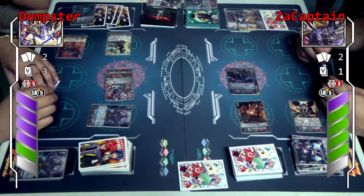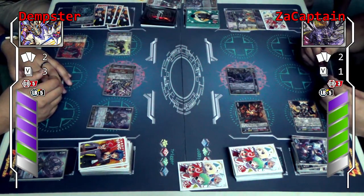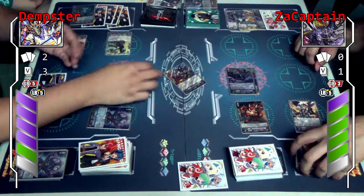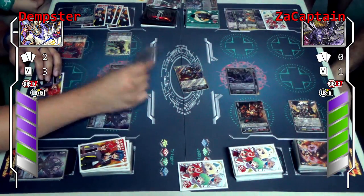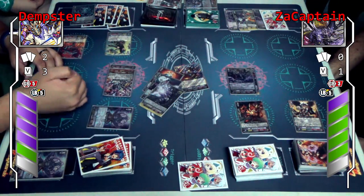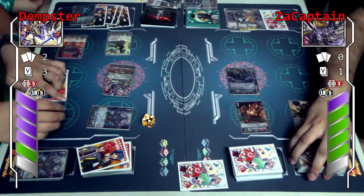I'll make it epic for you guys. Attack. Go! Do your Genji thing. I can't — I forgot. Yeah, that's it. Triple drive. First check. Second check. Third check — critical trigger. Plus 5k critical. That was a waste of ulti, by the way. Now my ulti will come in.